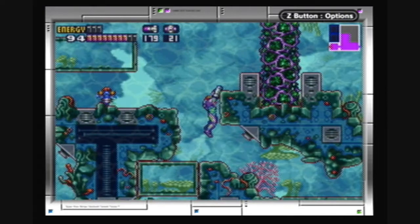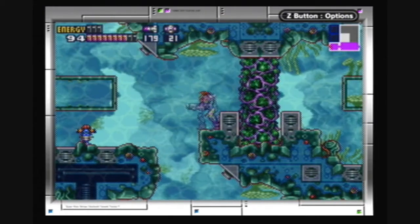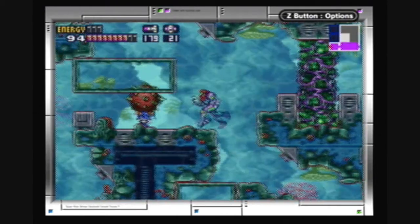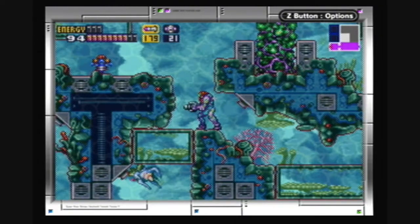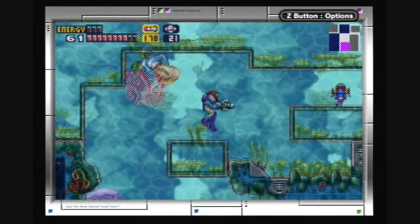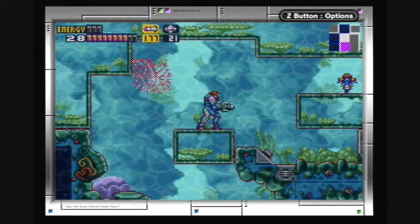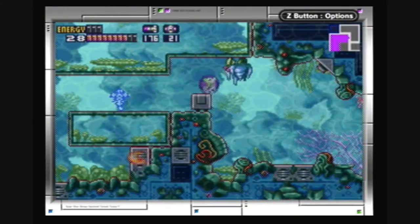This area is effectively cordoned off by this monster, and by this thing — whenever you get close, it blows up. But you can use an ice missile here to get past it, and that's in fact what you want to do to get out of this hidden underwater area. Hello, Michael here in the editing room — it took me about three minutes to figure out what to do here.